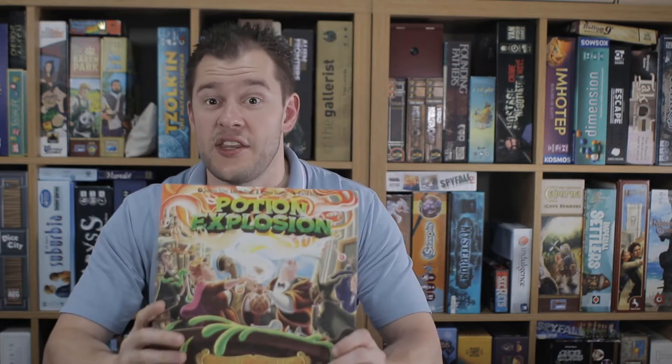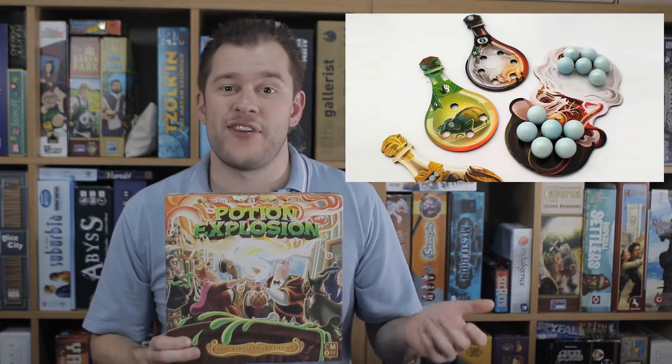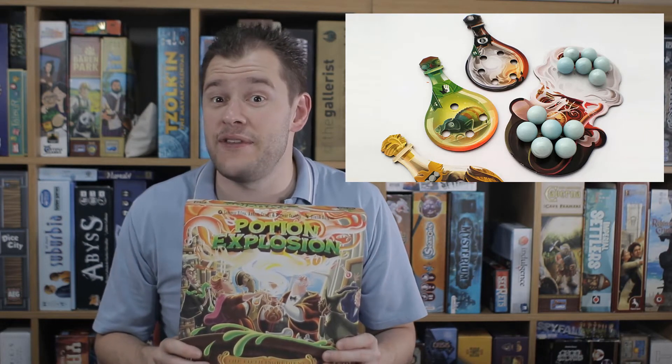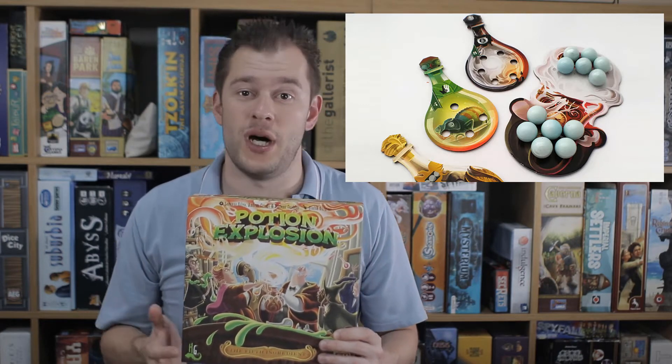This is a modular expansion, although to be honest most of this expansion you will literally just shuffle into the base game and leave it at that. But this incorporates four main new elements. The first of which is, funny enough, the Fifth Ingredient. All the other marbles before were different colours but pretty much the same thing. Here you now have a white marble, which is a wild marble, so it counts as whatever colour you need it to. These are very powerful — there's not as many of these in the game at any one time — but you can set up some insane chain reactions by using the wilds to your advantage.